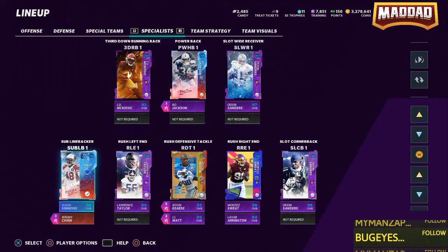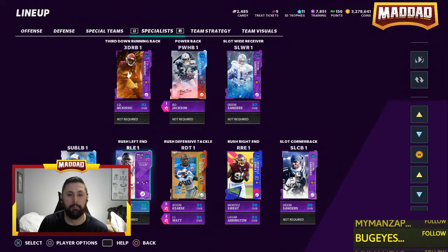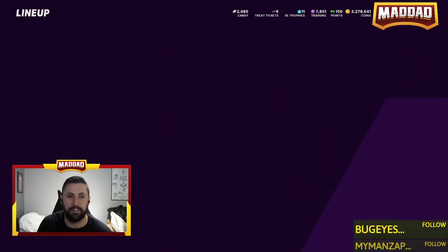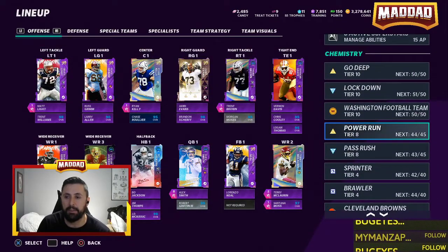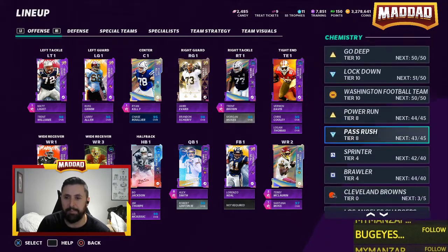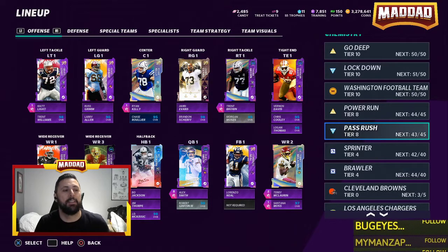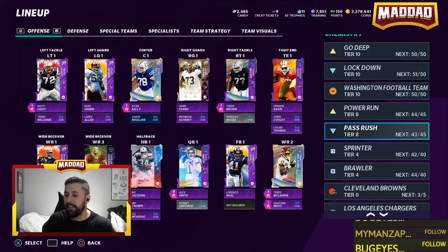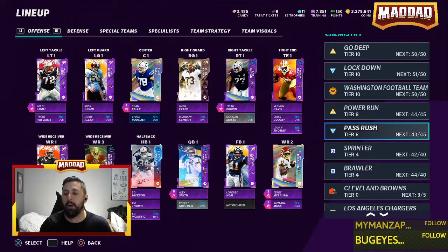That is our best Washington football theme team in the game. Our chems on the 50 out of 50 team: I run go deep, lockdown, power run, and pass rush. I'm thinking about changing this - some of you have been trying to convince me to switch in run stuff, so let me know down below. Other than that, have a great day guys, I appreciate your support. Mad Dad is out, peace.